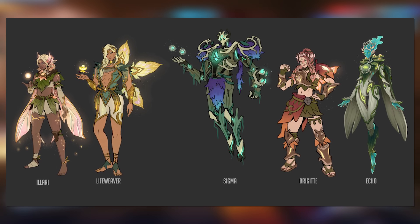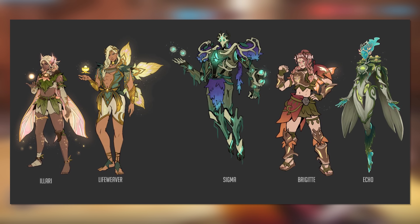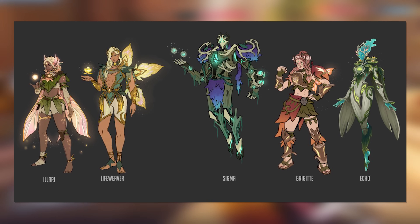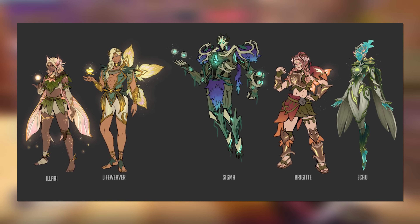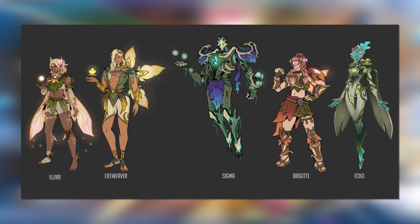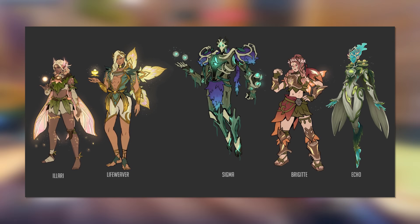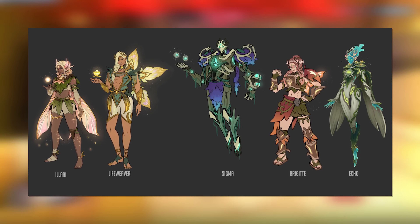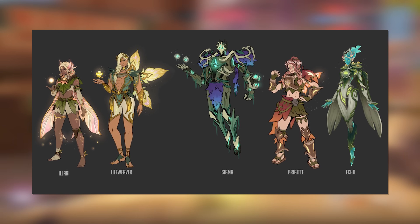Next up, a set of forest spirit or druid type skins for Ilari, Lifeweaver, Sigma, Brigitte, and Echo. These are all very reminiscent of Orisa's forest spirit skin, which she's had for a number of years at this point, and tie into the whole nature foresty spirit type aesthetic. Sigma's is again the really interesting one here — that mask just looks so creepy, but also really fitting for Sigma. I could definitely see Blizzard going for a set of skins like this, playing into that whole mysterious forest vibe that a lot of people are into.